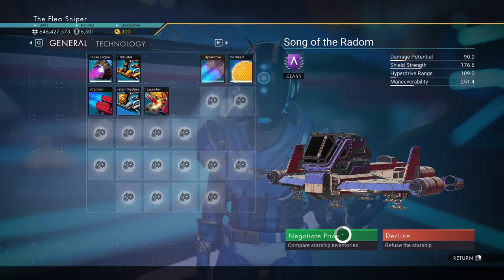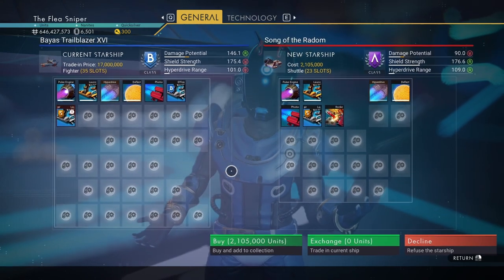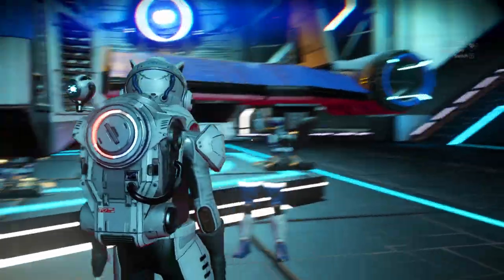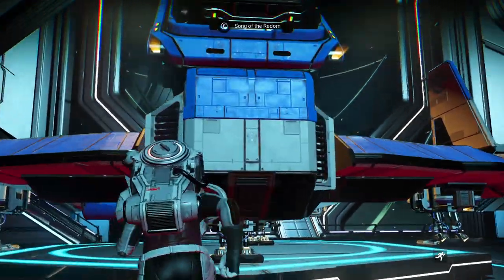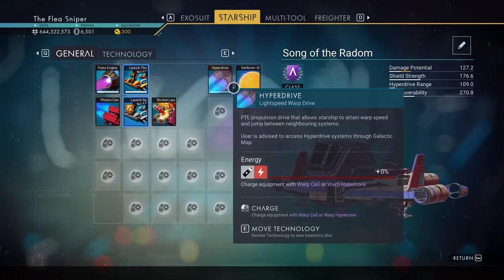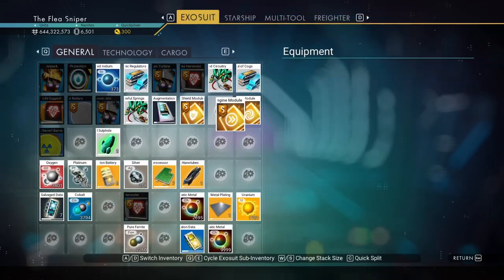An A-class can be upgraded to S-class easier than a C or B class can. So there is that advantage. We're going to go ahead and purchase this ship — all you have to do is click on 'Negotiate Price' or 'I want to buy your starship.' Click negotiate price and we are now the proud owner of the Song of Radom.